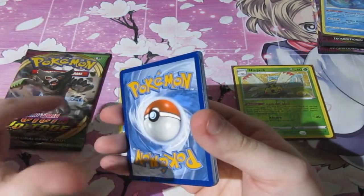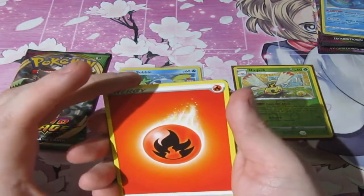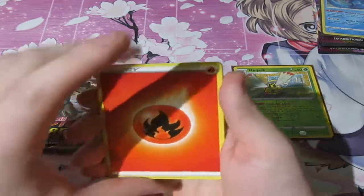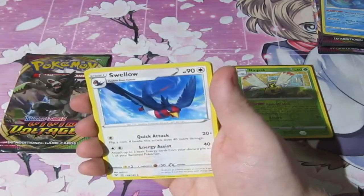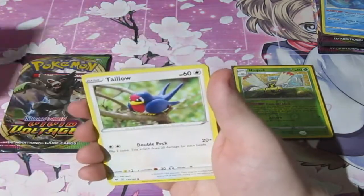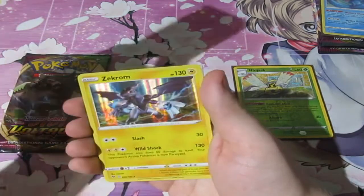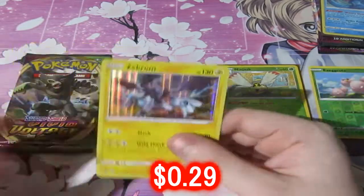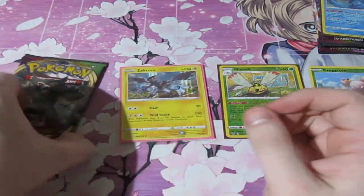I just remembered — there are some cards in this set called Amazing Rares. I think they're a lot harder to get, so I'm going to give them two points. For Sobble's second pack, we've got Fire Energy, Rocky Helmet, Galvantula, Swellow, Rockruff, Taillow, Yanma, Wooper, Dedenne, a Reverse Foil Exeggcute, and a Zekrom holo! That's one point, making it two points altogether for Sobble so far. Only one pack left.